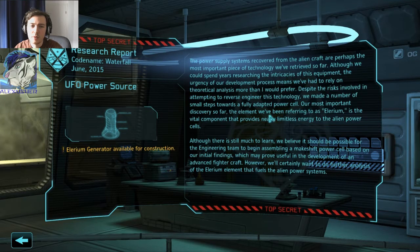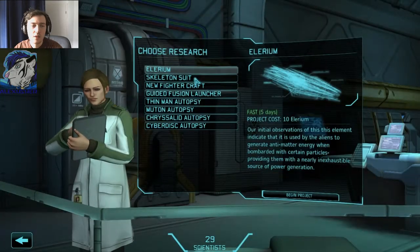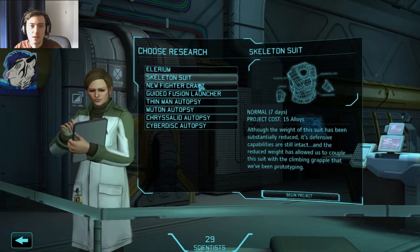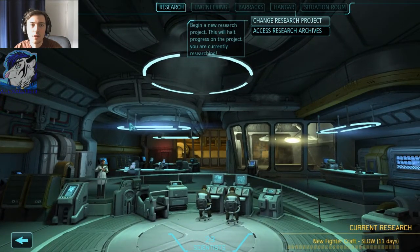Our most important discovery so far: the element we've been referring to as Illyrium is the vital component that provides nearly limitless energy to the alien power cells. Although there is still much to learn, we believe it should be possible for the engineering team to begin assembling a makeshift power cell based on our initial findings, which may prove useful in the development of an advanced fighter craft. Illyrium, skeleton suit, new fighter craft — I want that.